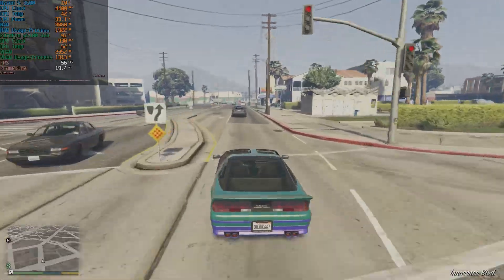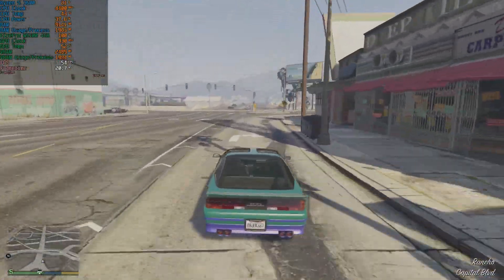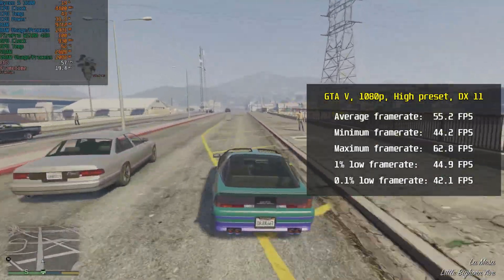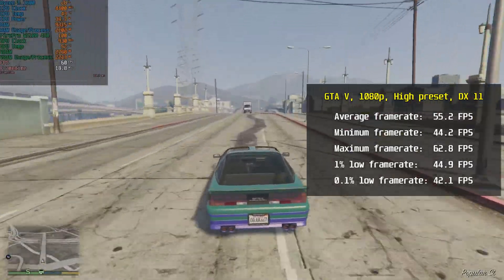Next up is GTA V in 1080p with the high graphics preset in DirectX 11 mode. The card's average framerate was 55.2 FPS, minimum was 44.2 FPS, and maximum was 62.8 FPS. I will give this card some credit — GTA V ran beautifully in the high preset, but overall the card ran the game just okayish.